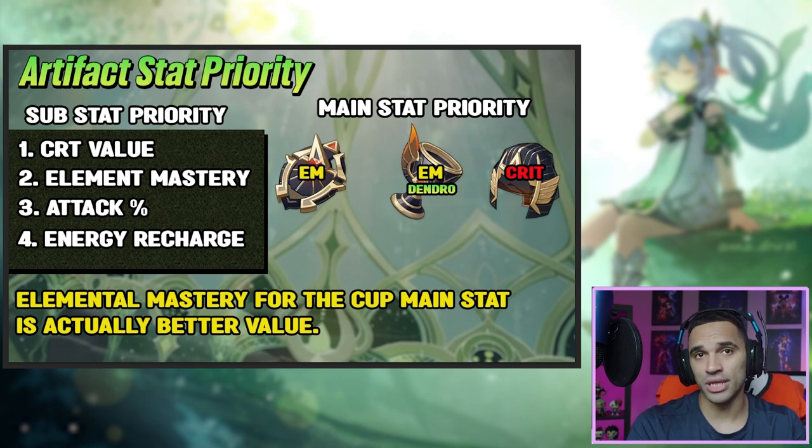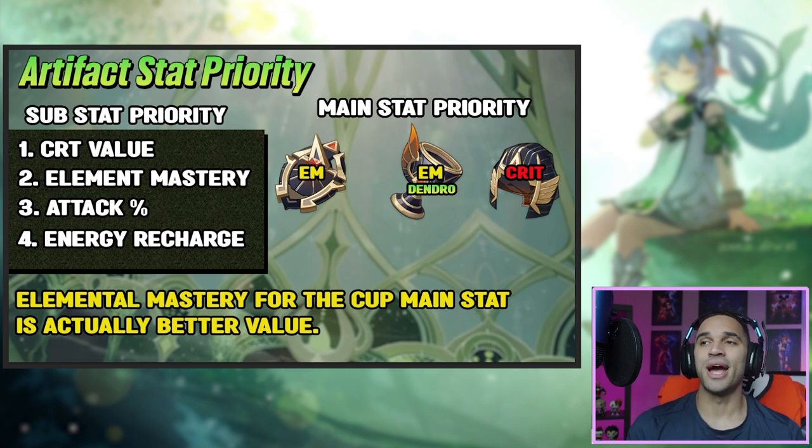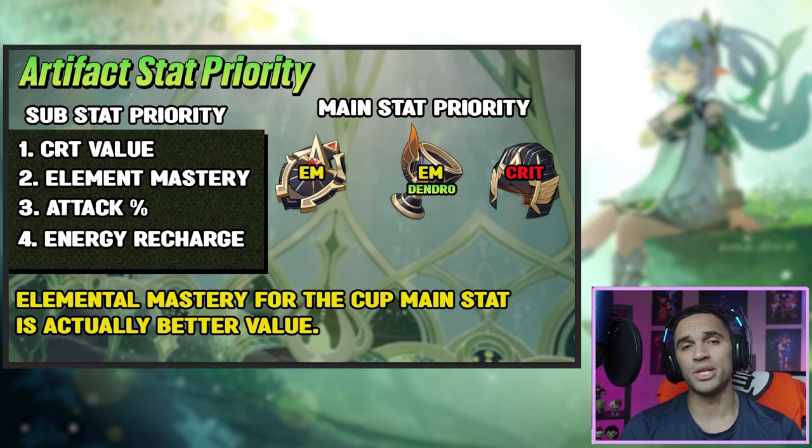Artifact main stat priority: elemental mastery for the hourglass without a shadow of a doubt — it's just too good. For the cup, elemental mastery is actually better than dendro damage bonus, which is very rare. It's normally not the case, but she scales off three different things in her kit with EM: her skill, spread/aggravate reactions, and the A1 EM transfer to your active character. The only thing that would make you choose a dendro cup over EM is the damage difference, which you'll find is almost identical.